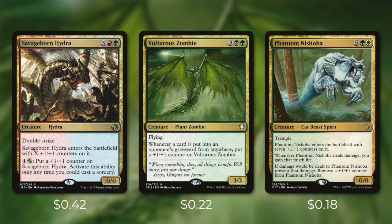Let's go through some powerful multicolored creatures in tactic number five: the gold standard. First up, we've got a couple of heavy hitters with Savageborn Hydra, Vulturous Zombie, and Phantom Nishoba. Savageborn Hydra has double strike and enters the battlefield with X +1/+1 counters on it, and at sorcery speed we can pay one Gruul mana to put a +1/+1 counter on it — so even if we can't dump a ton of mana into it right away, we can still make it huge later. Vulturous Zombie starts off as a 3/3 with flying, but whenever a card is put into an opponent's graveyard from anywhere, it gets a +1/+1 counter — taking into account destroyed permanents, milling, and even spells cast. So if this can stay on the board for just a few turns, it's a huge evasive threat. And then Phantom Nishoba has trample and enters with seven +1/+1 counters, gains life when it deals damage, and prevents damage dealt to it by removing a +1/+1 counter instead — making it very hard for opponents to deal with in combat. We can even get those counters back by blinking it.